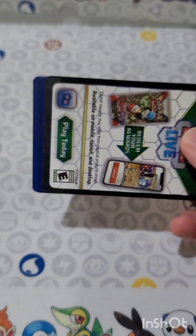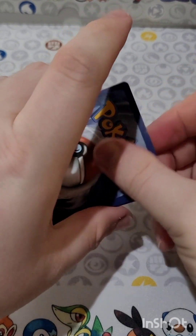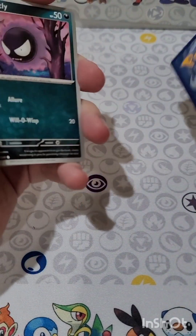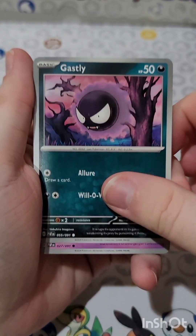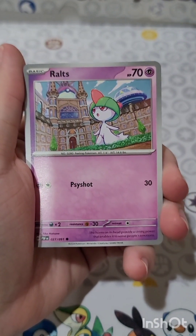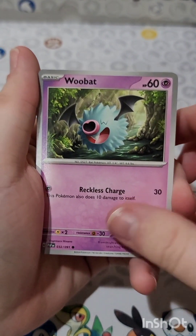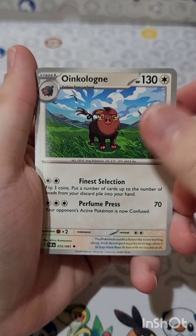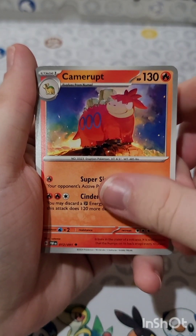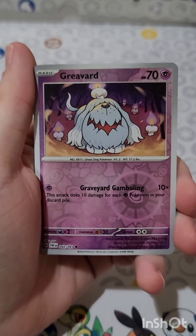Hopefully the nice Pikachu pack will bring us some luck here — still looking for that Charizard of course. Charizard is the hit of the set. We have our water energy, like 120 to 150 somewhere in that range. Ghastly, we got Ralts, we got Toadscool, we got Woobat, got Charmeleon, Oinkalone, Camerupt, Reverse Holo Clive, Reverse Holo.